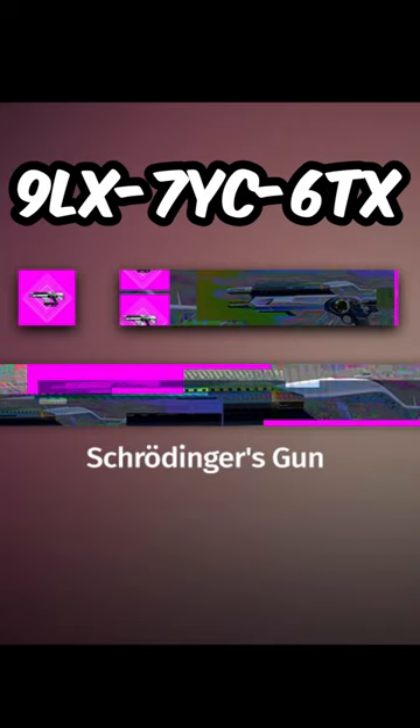The code for the Telesto emblem just came out. Take this code and go type it in on bungie.net/redeem — there will be a link in the description for where you can redeem it. Just type that in, click redeem, and then when you open Destiny again for the first time or restart it, this emblem should be in your collections and you can claim it from there.